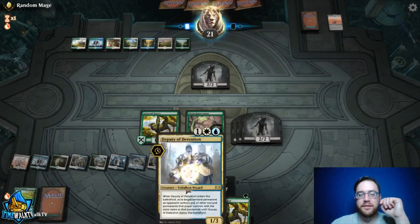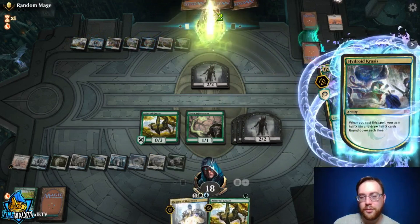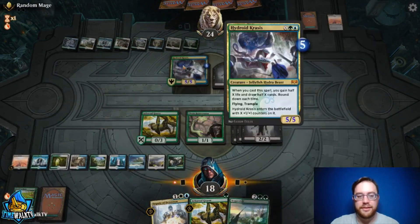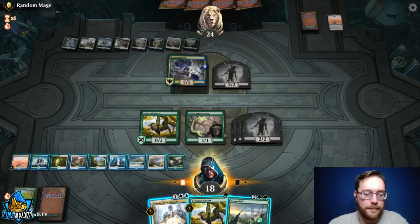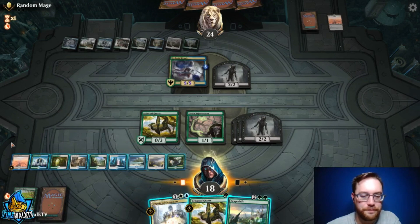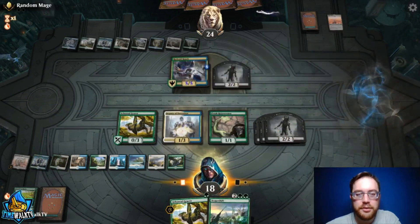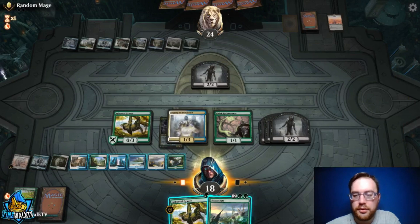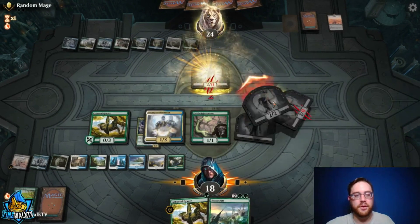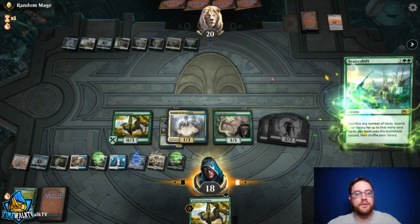We note that Deputy of Detention is tricky here because if we tag one of their zombies, all our own zombies get exiled — it's functionally Detention Sphere text. But we can use it on a non-token permanent. We notice something big and potentially game-winning: we can Deputy their Field of the Dead, which exiles all copies. With blue and white mana, we grab their Field, then swing.